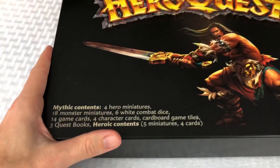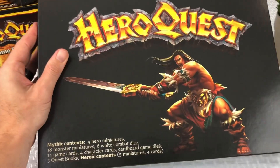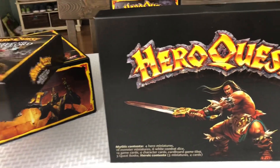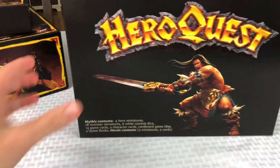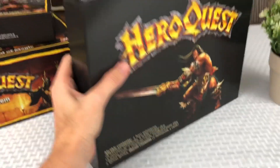Hey everybody and welcome to my channel, Rugtime Toys. I am going to be going over unboxing and checking out this really awesome Mythic Tier Hero Quest expansion that came with the Mythic Tier backers of the new Hero Quest release from Hasbro. There's the Witch Lord and the other game system which I already made a video of — you can check those out in my little board game list.